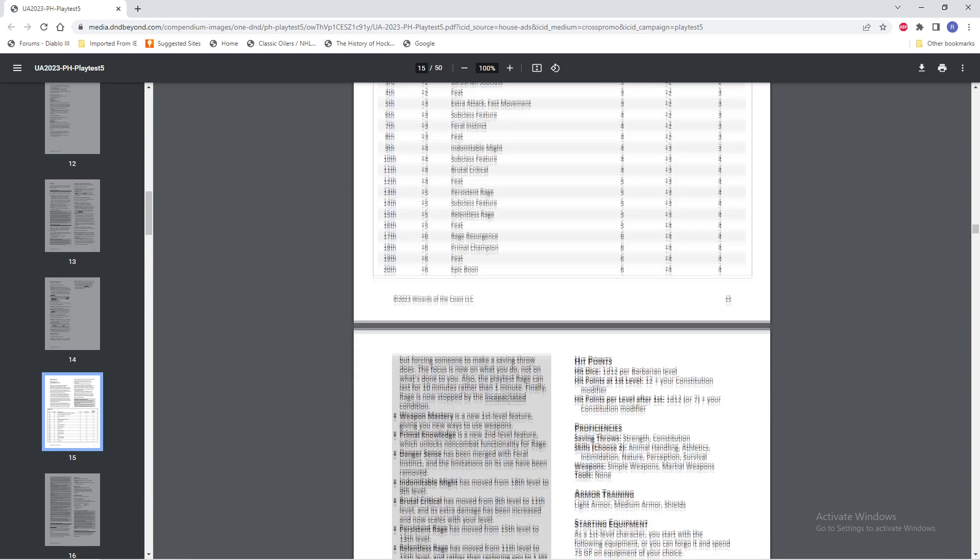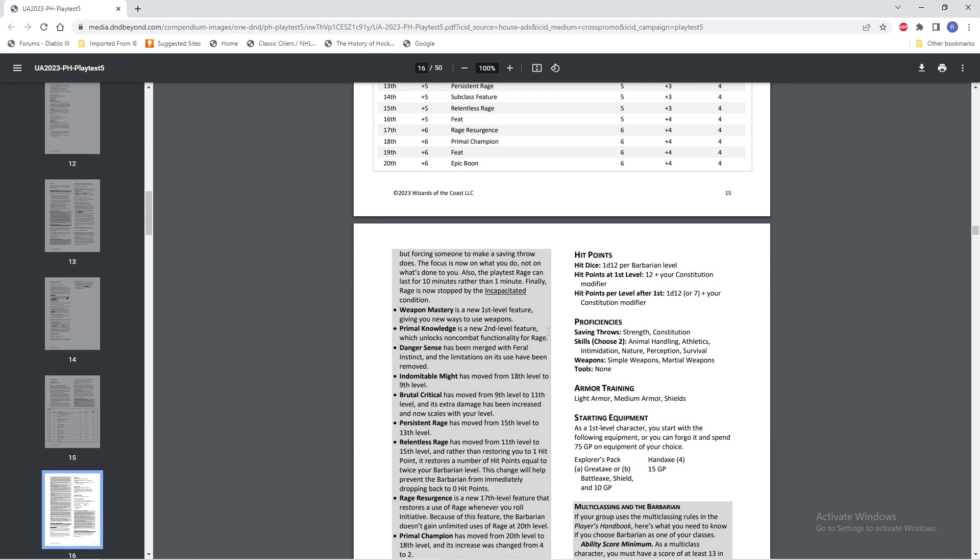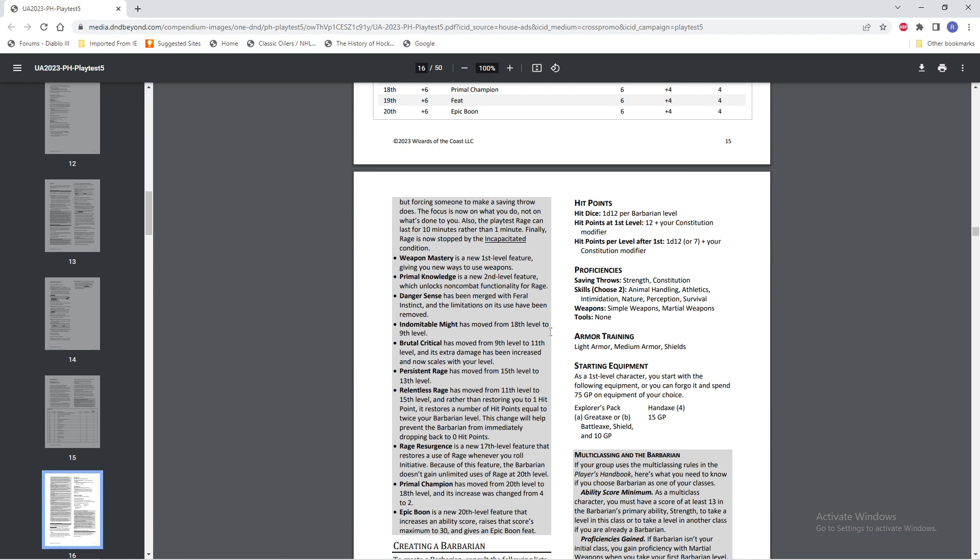We're getting Weapon Master at level 1. Primal Knowledge is a new second level feature which unlocks non-combat functionality for Rage — I'm all for adding non-combat abilities to the barbarian, that's one thing they've been sorely lacking. Danger Sense has been merged with Feral Instinct, and the limitations on its use have been removed. Indomitable Might has been moved from 18th level to 9th level — that's a huge move. Brutal Critical has moved from 9th to 11th level, and its extra damage has been increased and now scales with your level.